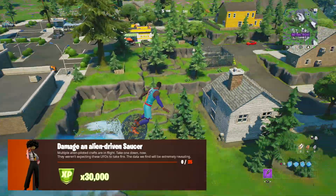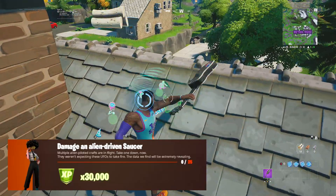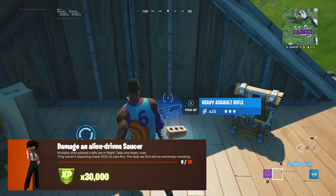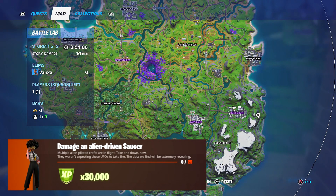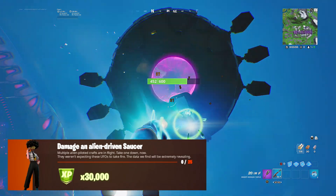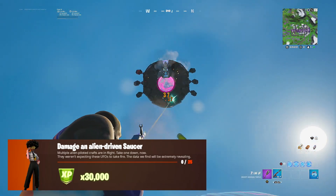So what is an alien-driven saucer? Some of you might call these UFOs, and that is what a saucer is in Fortnite — UFOs are saucers. What we're going to do is land at a location that has saucers slash UFOs. The best way to find them is to land at a location that has purple writing on it. Pull up your mini map and as you can see on the screen, three locations have purple writing, which means UFOs will spawn in the sky at those locations.